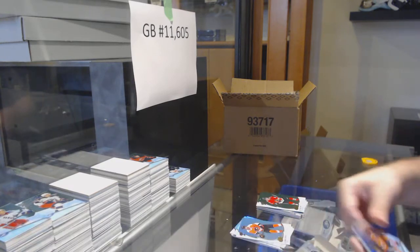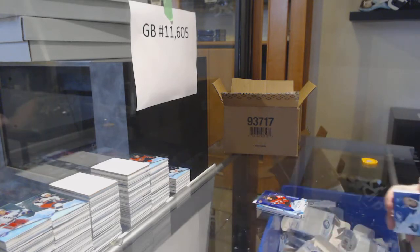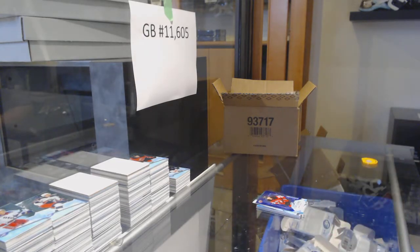We've got a Kane for the Hawks, $4.99 Joel Person for the Oilers, and a Boakfist for the Devils.